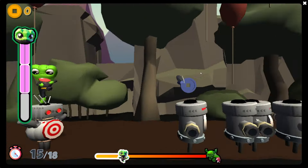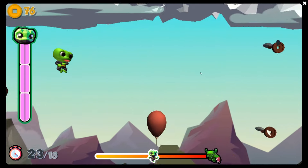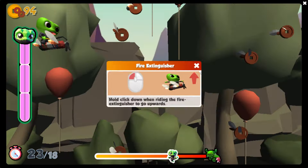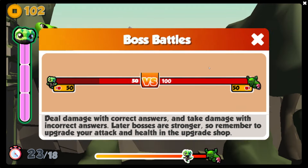All right, so there we go. Got a good bounce there and we are flying now. Hopefully we land in a fire extinguisher. The balloons helped to pop us up here. And there we go — we're in the fire extinguisher. So we're going to hold the fire extinguisher button to go upwards. Deal damage with correct answers and take damage with incorrect answers. Later bosses are stronger, so remember to upgrade your attack and health in the upgrade shop.